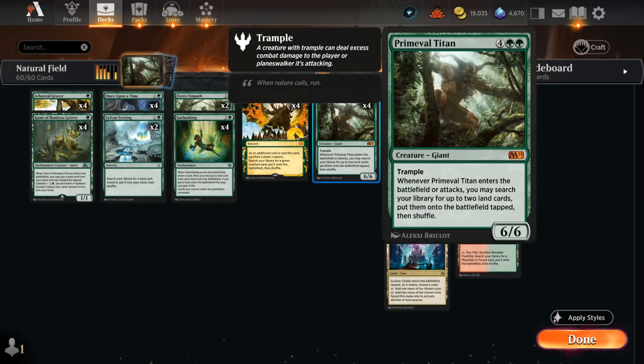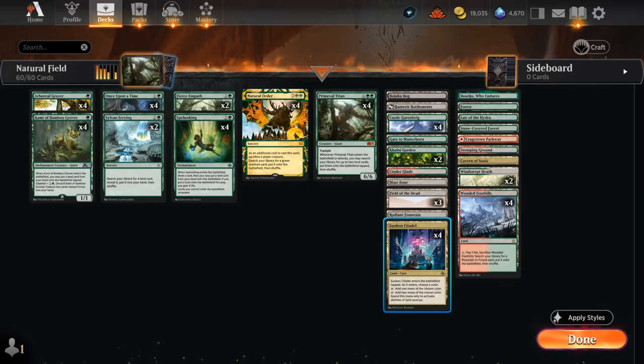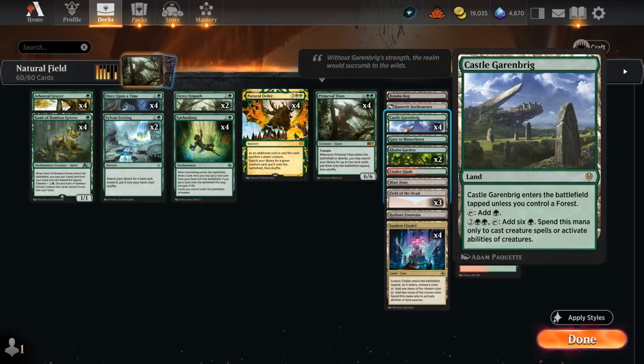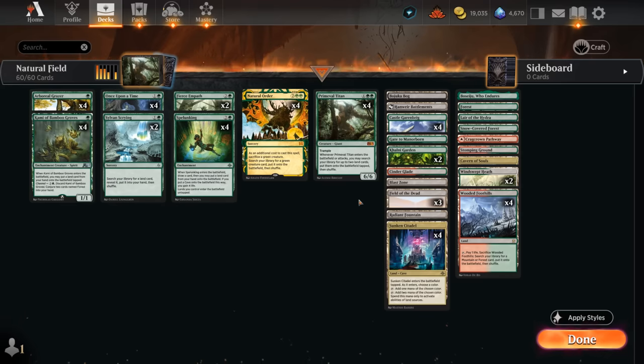That's how we get ahead very quickly by getting our Field of the Dead going, which requires us to have 7 or more lands with different names. That's why we have quite a few one-offs in the deck to search up, which gives our Primeval Titan more utility. We're still running 4 copies of Castle Garenbrig and 4 copies of Sunken Citadel because that combo is so powerful at ramping out a Titan. I'm only running 3 copies of Field of the Dead since you don't necessarily want multiples early on — though if the mirror match becomes popular, I could see going up to 4.